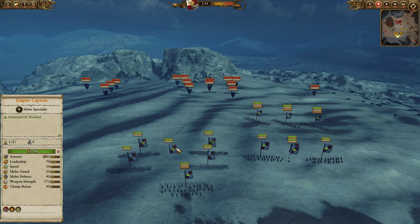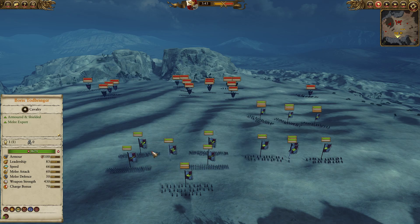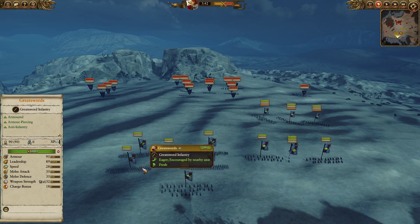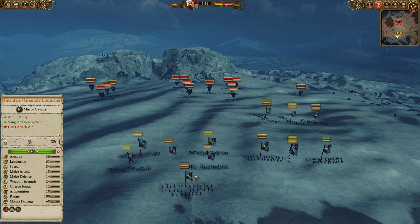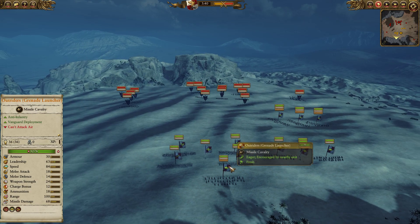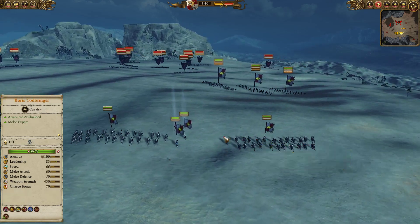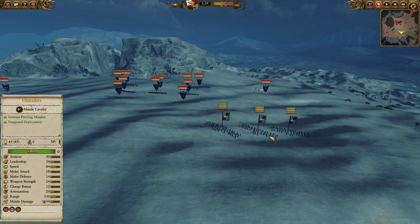For my main line, two Flagellants backed up by a single Empire Captain and then two Great Swords. The Flagellants will deal with chaff really effectively, while the Great Swords will deal with anything more heavily armored — except maybe Graveguard with Grave Weapons and Cairn Wraiths, but you don't usually see Cairn Wraiths against Empire. Behind them I have a single unit of Outriders with grenade launchers. The cavalry pack includes two units of Demi-Gryph Knights with Halberds, and in front, three units of Outriders.